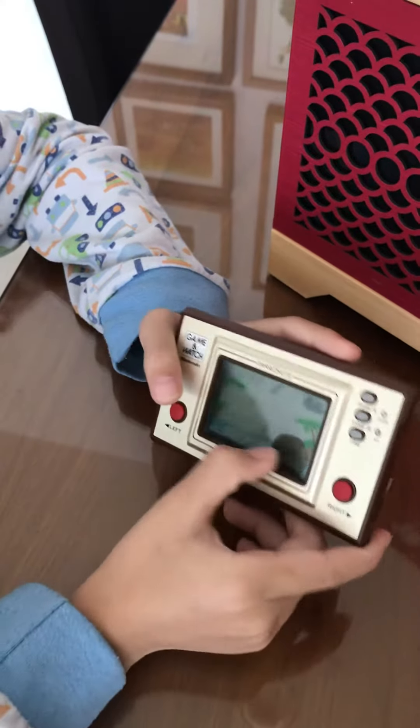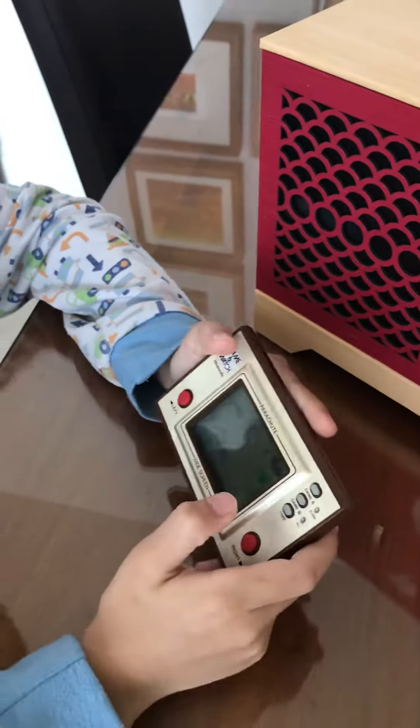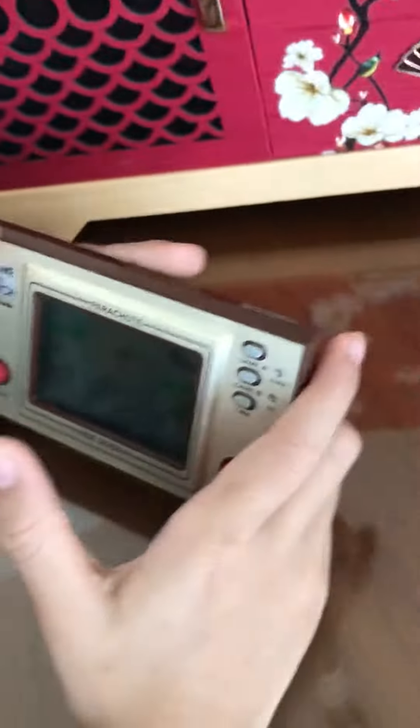Right means you go here. Left means you go here. And as you know, over here there's three lines — I told you in my first video of course.